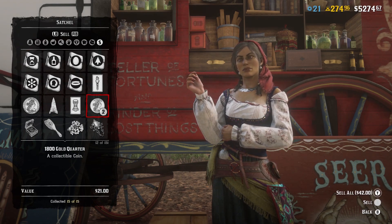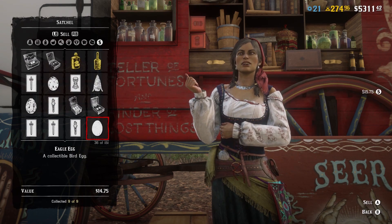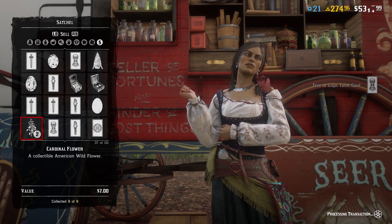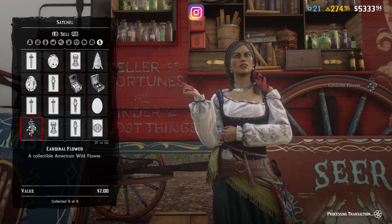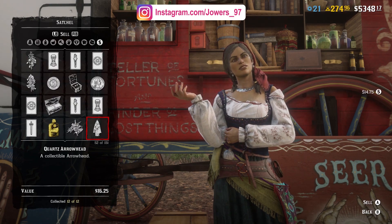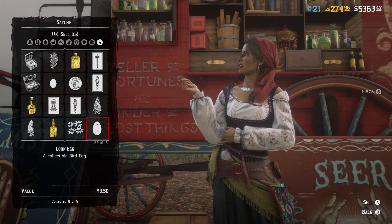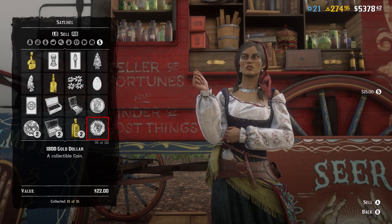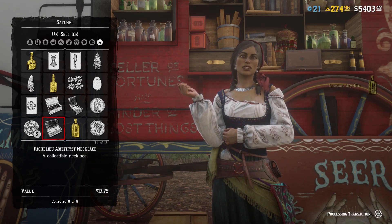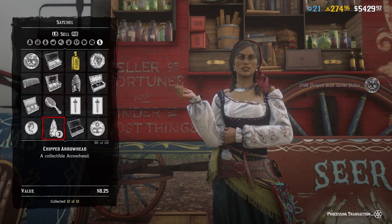The collector role is a very interesting one because it requires the least amount of items to be efficient. It only really costs $1,050 total for the shovel and metal detector — the two most important things — and you can make that money back in no time. The collector is by far the most profitable role in the Red Dead Online Frontiers Pursuits update. If there's anything you agree or disagree with, or anything you think should be added to this list, leave it in the comments below. Drop a like and subscribe if you enjoyed!